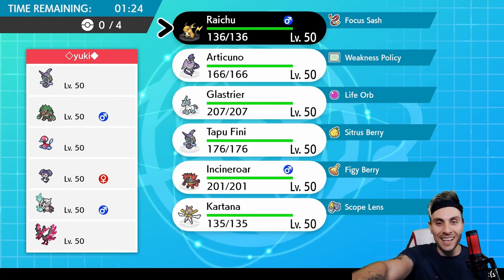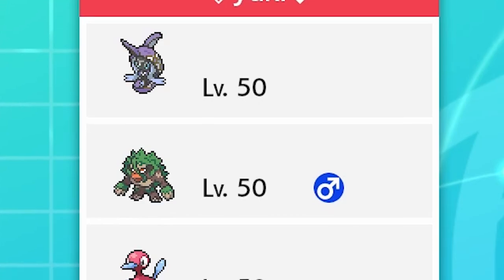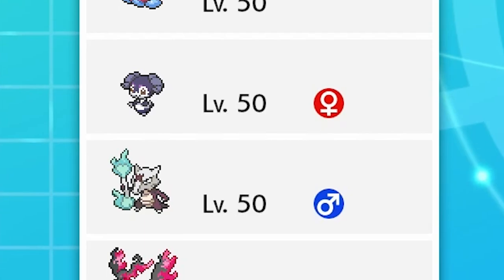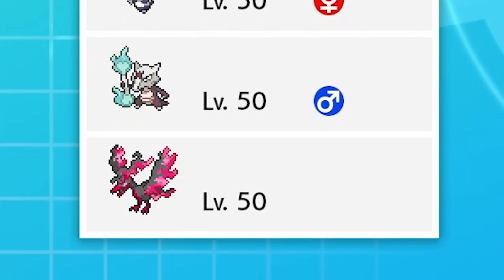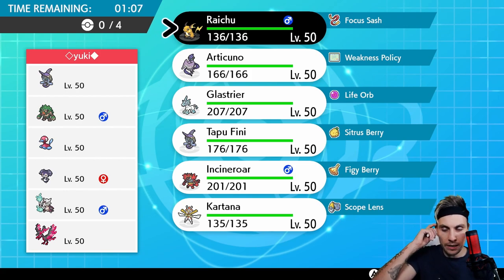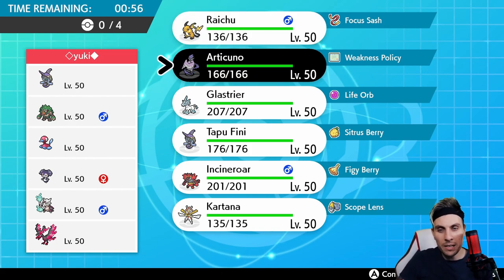We've got Yuki up first and they're playing a team of Tapu Fini, Rillaboom, Porygon2, Indeedee Female, Alolan Marowak and Galarian Moltres. Galarian Moltres is obviously one of the big things here, and the redirection from the Indeedee makes it a little bit tricky for us to function, but we do have methods around things. Articuno does struggle against Galarian Moltres for sure - it's always going to be one of those Pokemon it doesn't really like to face down.